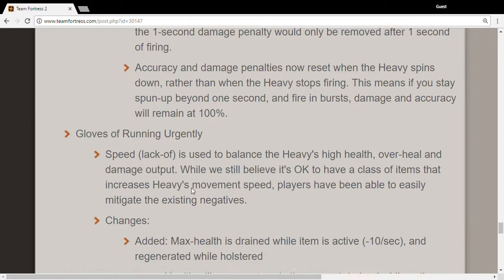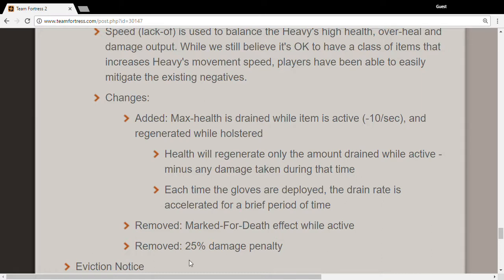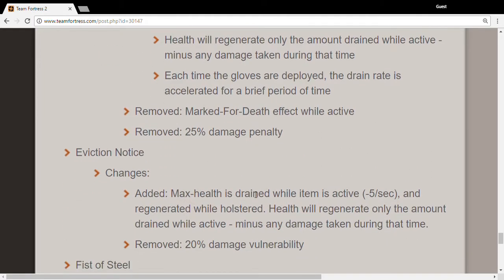Gloves of Running Urgently: max health is drained while the item is active, similar to the old Bloodsogger. It regenerates while holstered, so you get regen when you're not wearing them. Health will only regenerate up to the amount drained, and each time the gloves are deployed the drain rate accelerates if you spam it. The 25% damage penalty is removed, so you can actually attack with them. Pretty viable now.